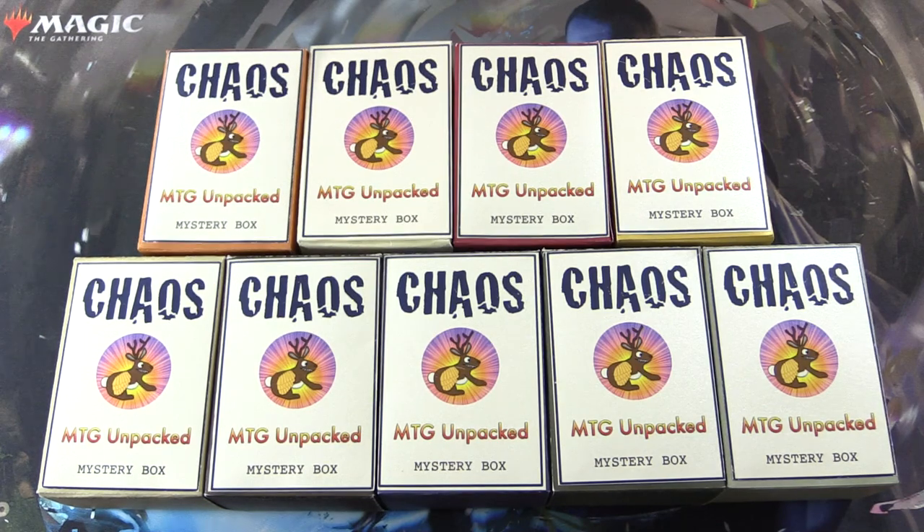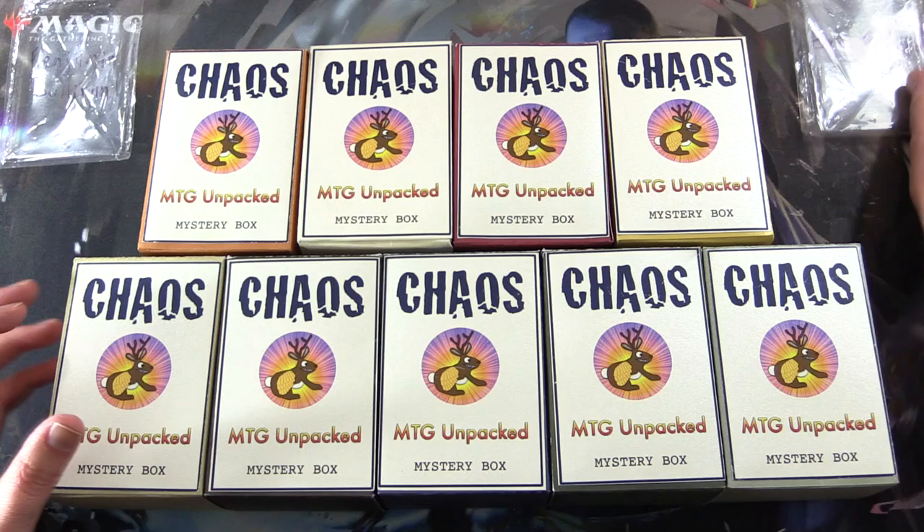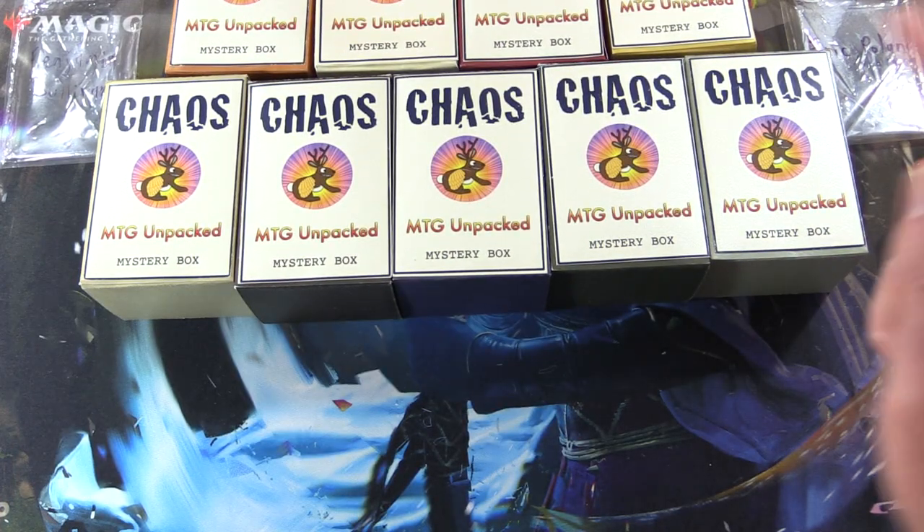Today on MTG Unpacked it's time for a double dose of chaos. We're cracking open two chaos mystery boxes — these are my vision for how a chaos mystery box should be. Let's introduce the patrons today: we have Benjamin Sullivan and Eric Palanko, both longtime patrons of the channel. Thank you very much.